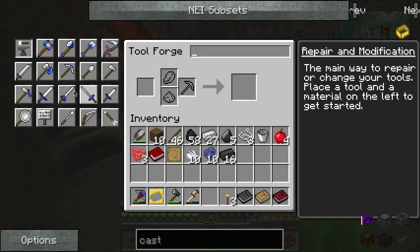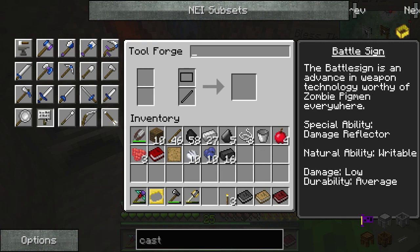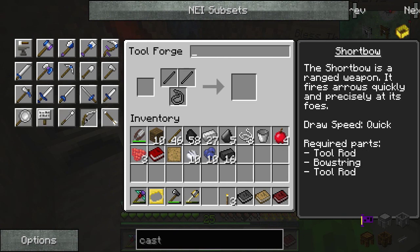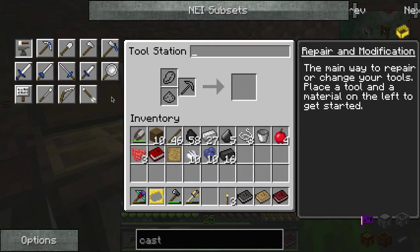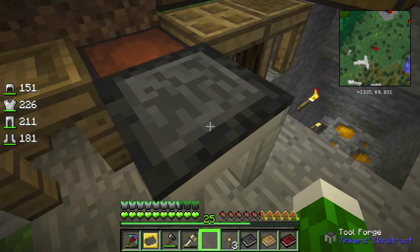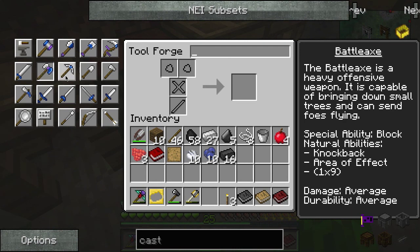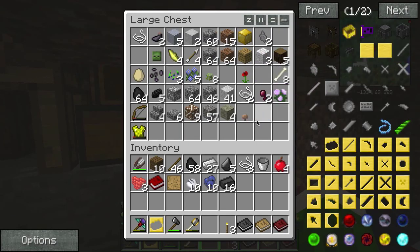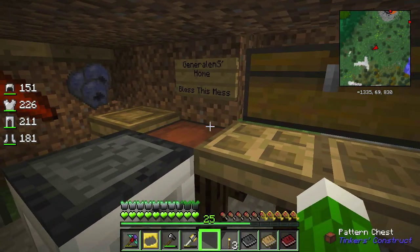Look at this - now we have all this amazing stuff. You can make fancy hammers, battle signs, a frying pan, chisel, short bow - all this stuff you don't have access to in the normal tool station. That's going to be really useful. I especially want a hammer, maybe a battle axe - that seems fun. Look how cool that aluminum brass block looks, with little nuggets on the edges.